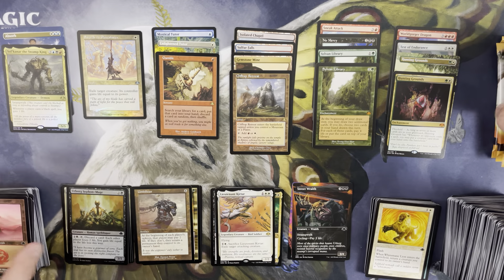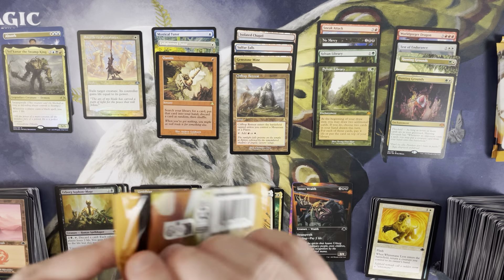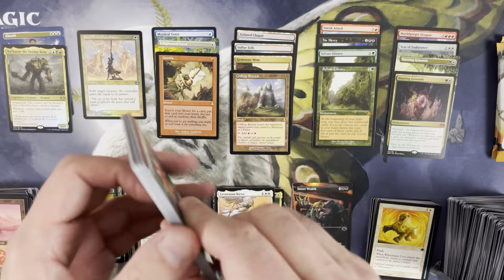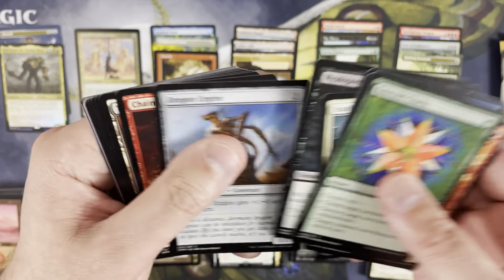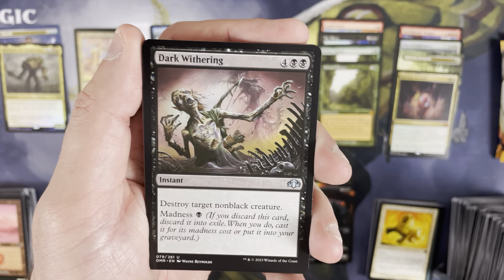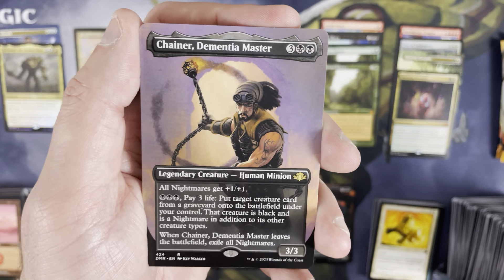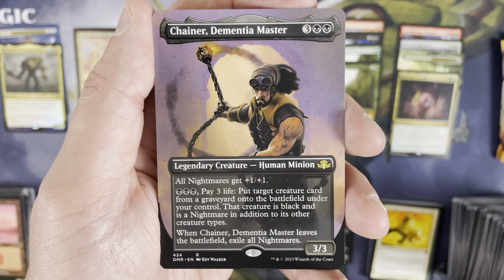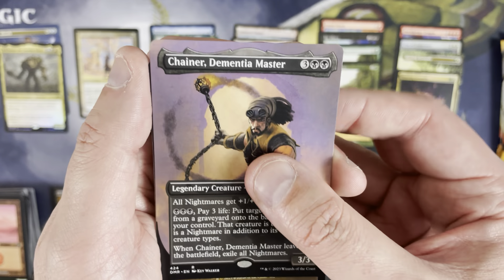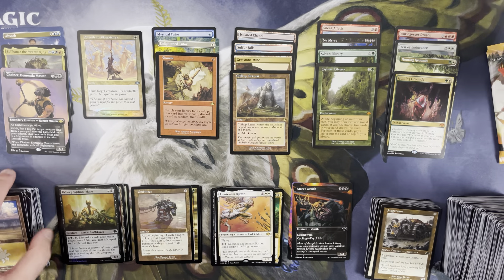Umbilicus in the retro frame — swing and miss. Veiled Serpent, mountain, insect token. The retro frame rares were hit or miss, but one of them was a Sylvan Library, so I can't really complain. Dark Withering, Rift's Grove — Chainer Dementia Master is a borderless rare! Cool. I love the card and the art on it — not valuable, but it's a little something. I'm the Juggernaut as the retro frame rare. Two packs left.